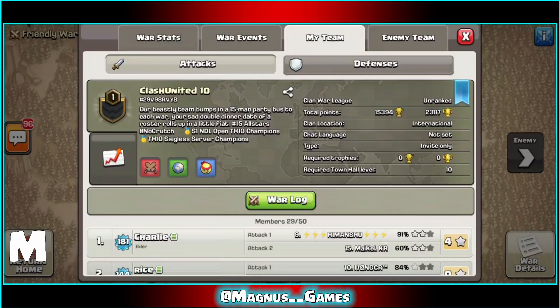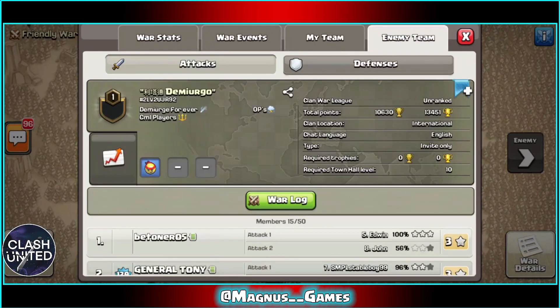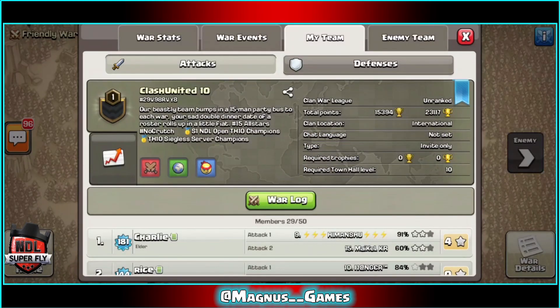It's been a long two weeks since the last NDL Superfly war for Clash United, after their week six opponent dropped out of the league and the league had a bye. Would this break in time have an impact on their week seven match against Demiurgo? Hello guys and welcome back to the channel. My name is Magnus and in this video we will look at three different war compositions used by Clash United's Town Hall 10s in this no siege war against Demiurgo in the NDL Superfly division.